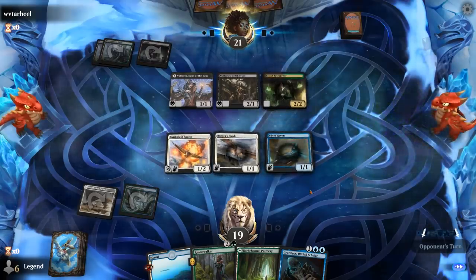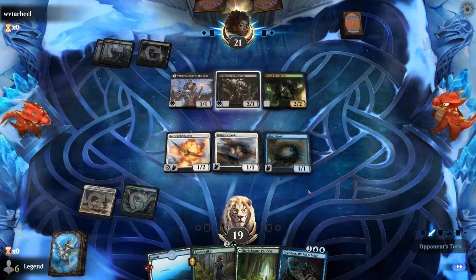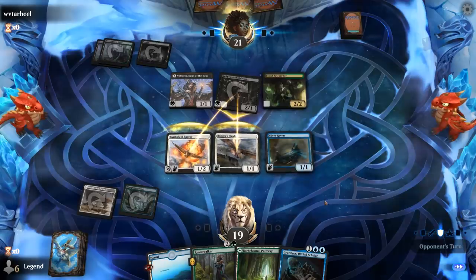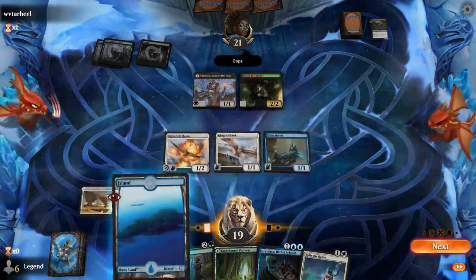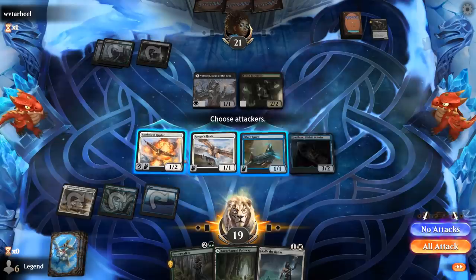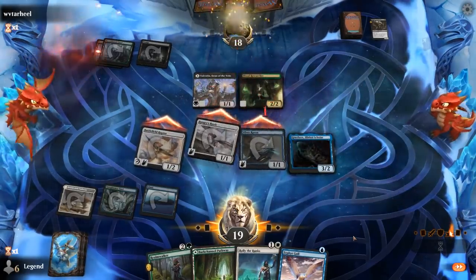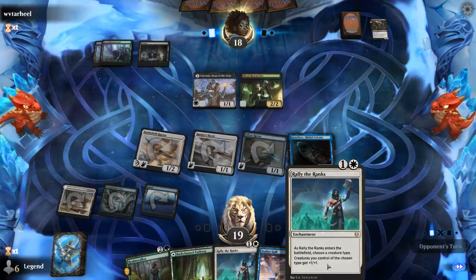They might take out the Battlefield Raptor to set up an attack — just going to be a Blood Researcher. No Priest attacks — not a good attack, as they'll find out. Play Graselax. We'll draw 2 cards. Send in the Raven too, even though I could leave it back to double block.